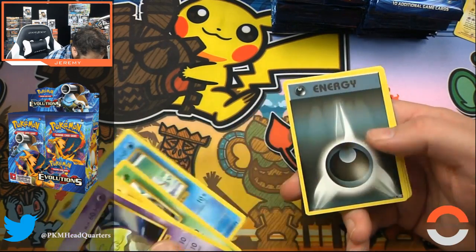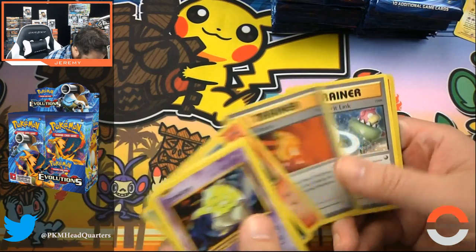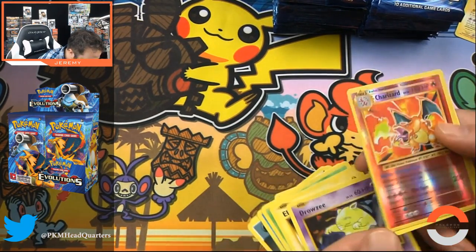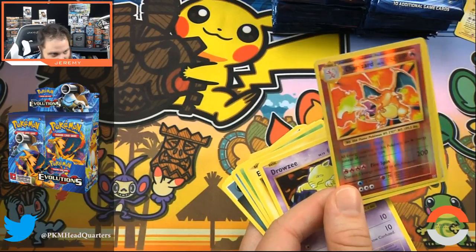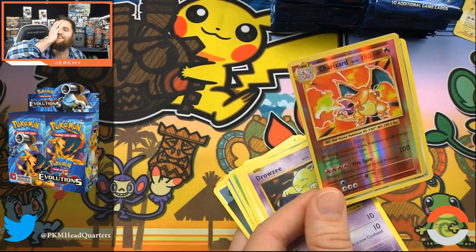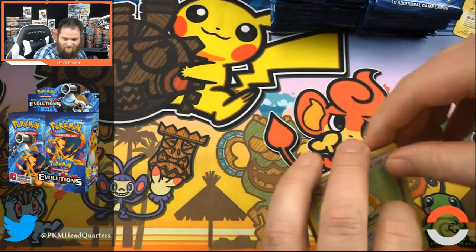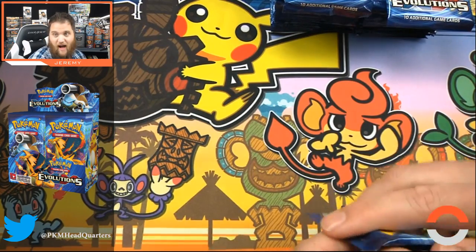Weedle. Charmeleon. We hit the Charizard — wait, is it the... yeah, the rare reverse holo. These packs! And Raticate — who cares. We've already almost paid for the whole box.